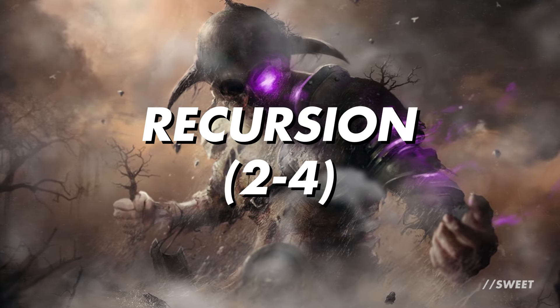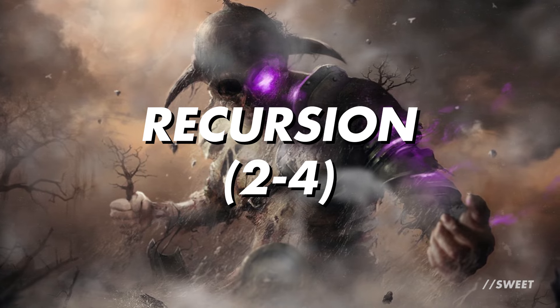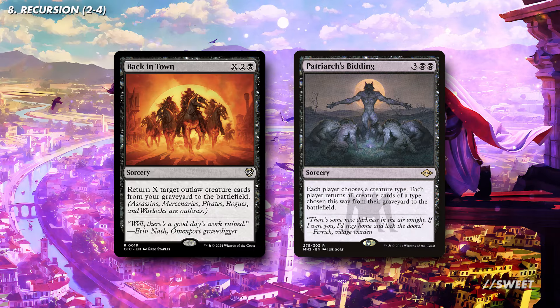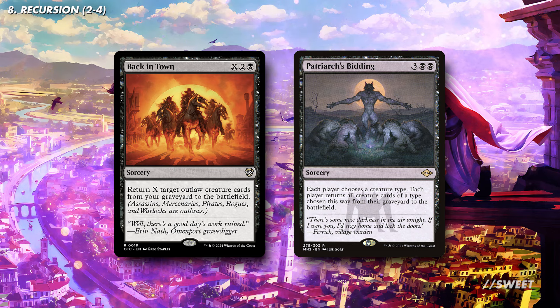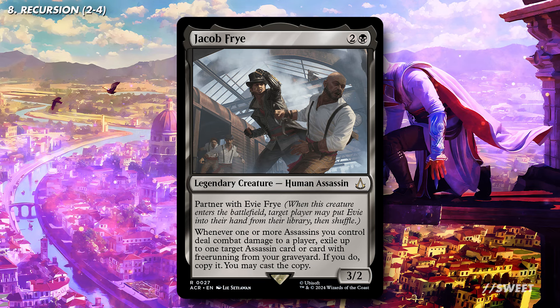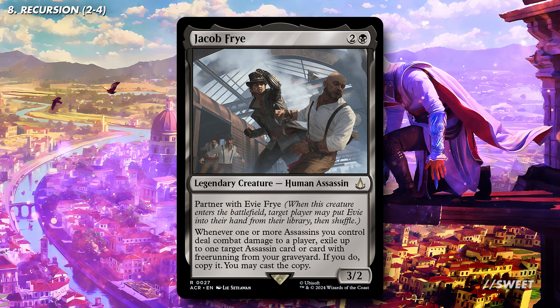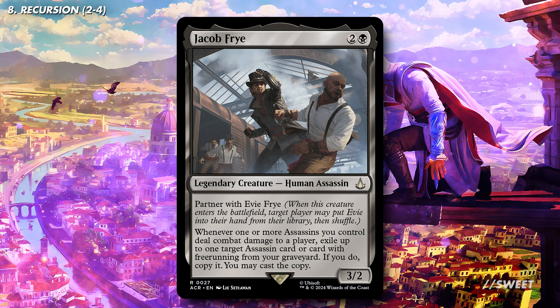Moving on to some recursion — this will help us bring back some key assassins if they ever get removed. We have some tribal-matters cards with both Back from the Brink and Patriarch's Bidding being able to bring back an awesome amount of assassins in one fell swoop. We then have Jacob Frye — this makes it so that if we dealt combat damage with an assassin on a turn, which should be pretty easy, we can exile an assassin from our graveyard and then cast a copy of it that turn. In this deck, this is basically repeatable recursion, which is always pretty good.